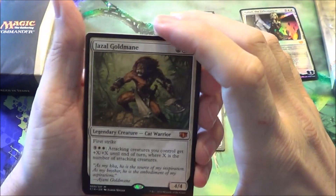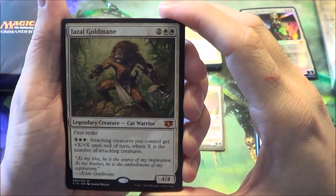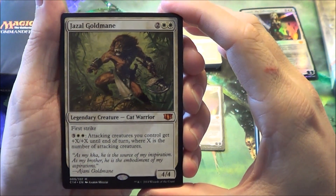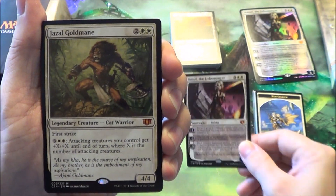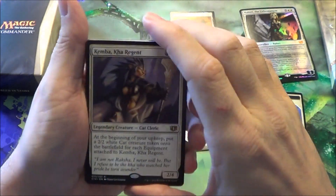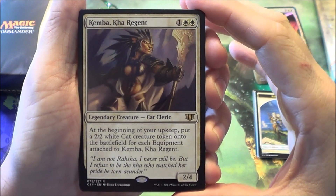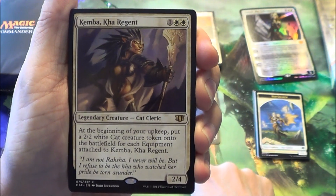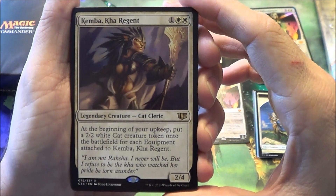The other new Legend is Gisela Goldmane — this is Ajani's brother. He might make a nice Commander, though I don't think he'd be very good in this deck because this deck is going to be very artifact-based. And there's Kemba. Kemba is usually the go-to artifact mono-white equipment general, at least before the new Planeswalker, so they threw that one in there for you as well.